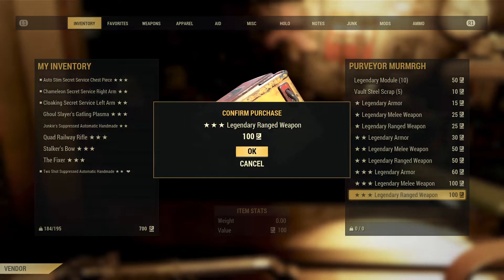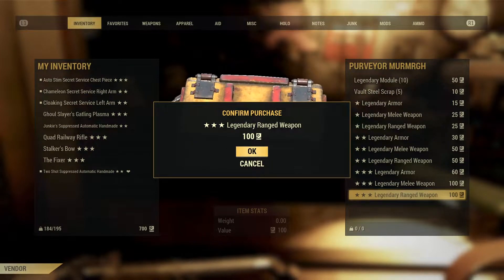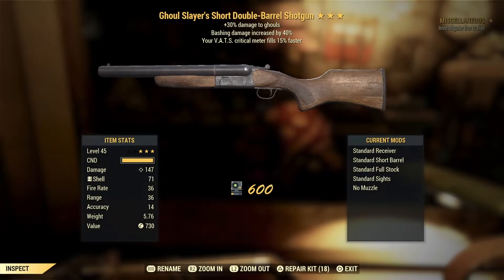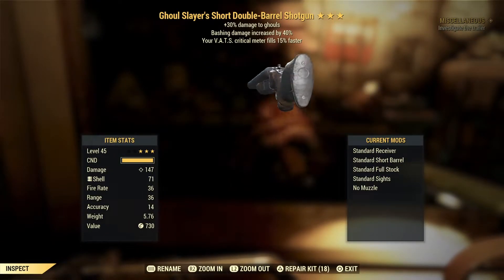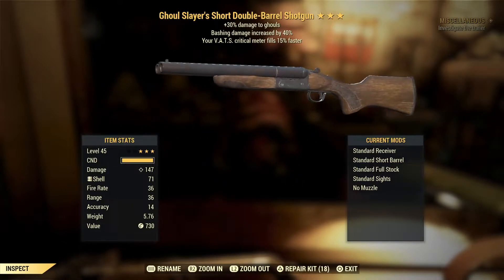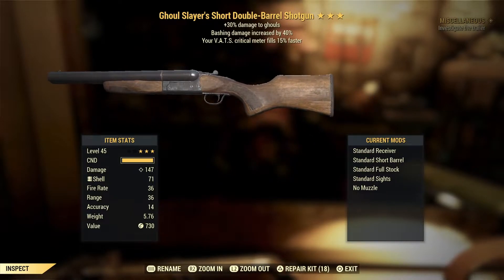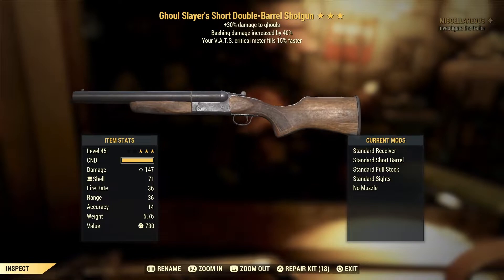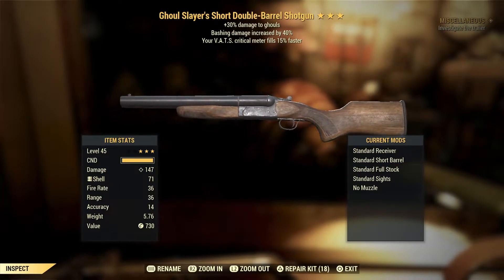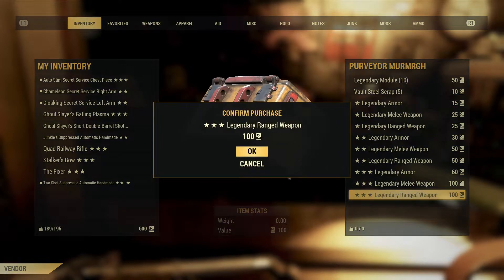I'm going to bang in another one — I'm still really buzzing about getting that Fixer. Ghoul Slayer's Short Double Barrel Shotgun again. Ghoul Slayer's is very situational and I don't think you're really going to be taking a double barrel shotgun to fend off a bunch of ghouls — you're going to spend so much time reloading after the second shot. Bashing damage is one of the worst effects as well, so that's a pretty bad roll. Straight back in.